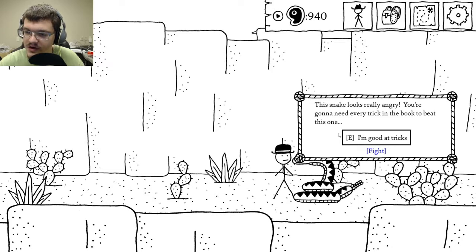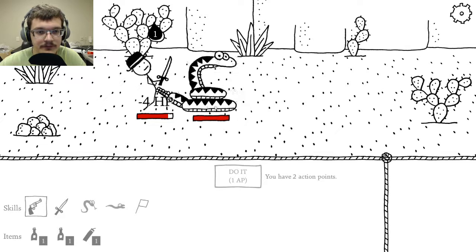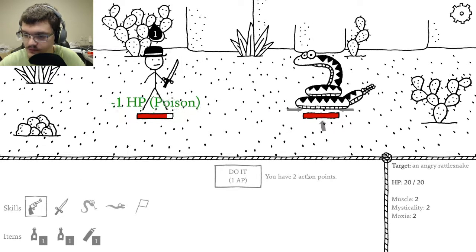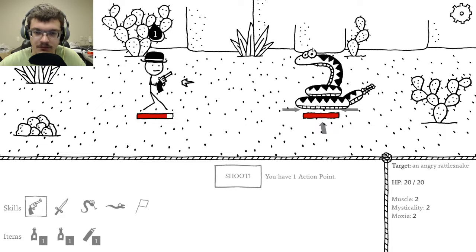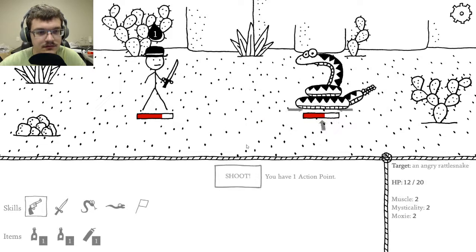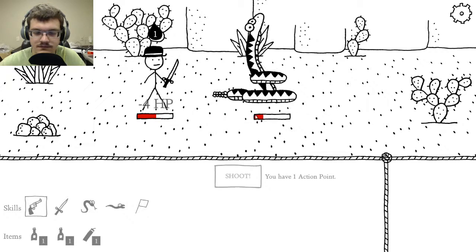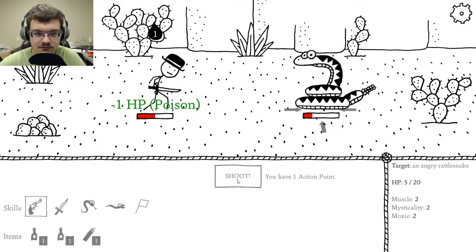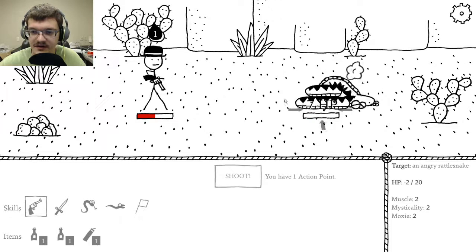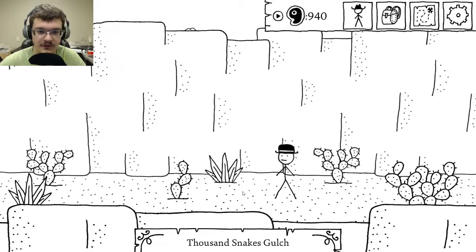This snake looks really angry — you're going to need every trick in the book to beat it. I'm good at tricks. Let's fight this dude. Got some bad health. Shoot you. Bite me again. Aren't really too tough, these things. Shoot you again. Gotcha. Collect more venom and medicine.